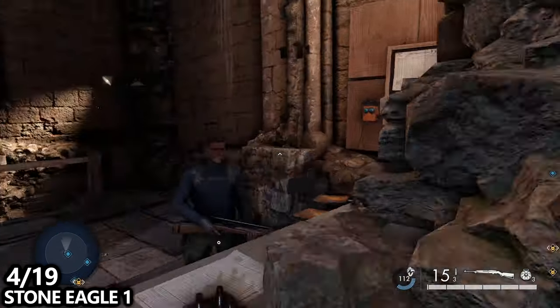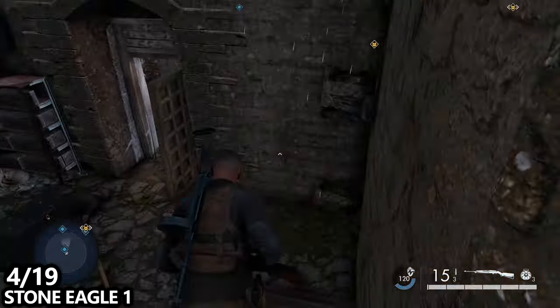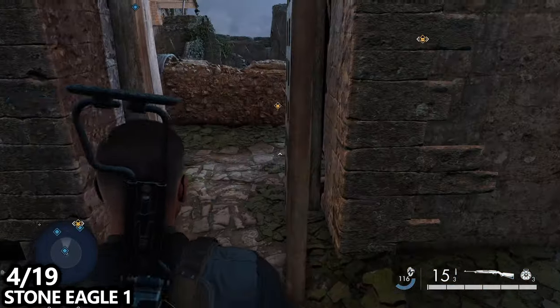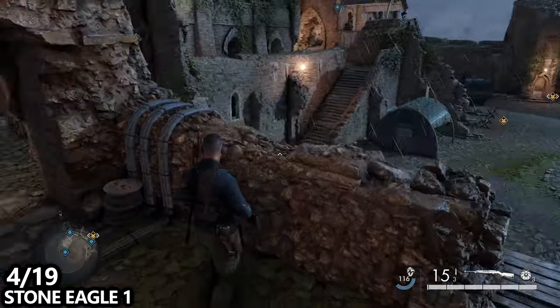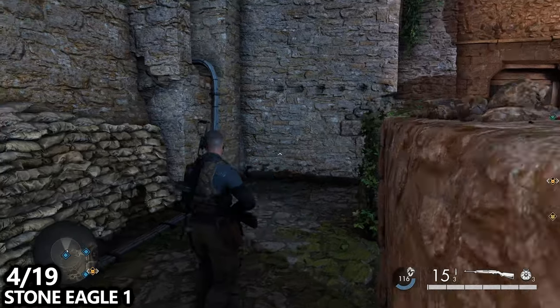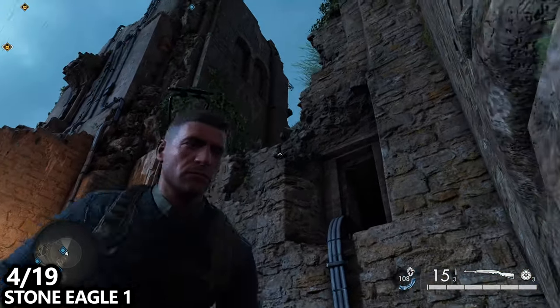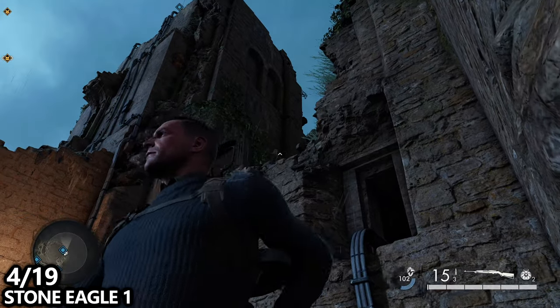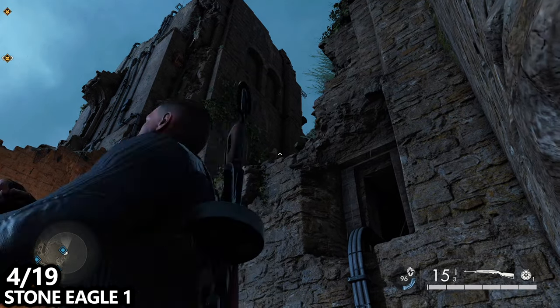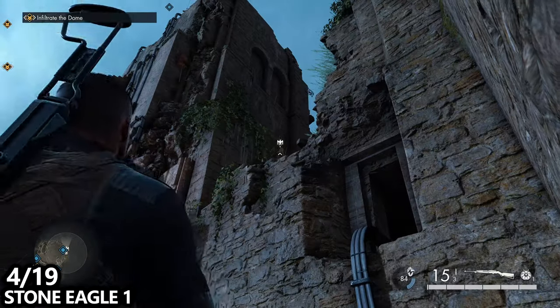From this location we can find our first stone eagle — and the stone eagles in this mission are awful, they are so well hidden. From that classified document, go down one level and then out the front door. Take a left-hand turn, get up in this corner, and look up the spire. Very well hidden, tucked away in this corner — you can barely see the stone eagle. Once you spot it, take it out.